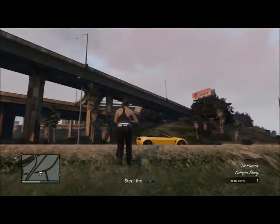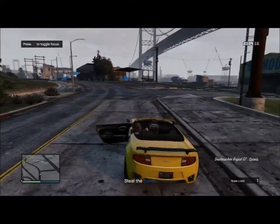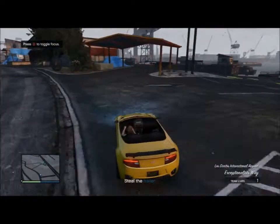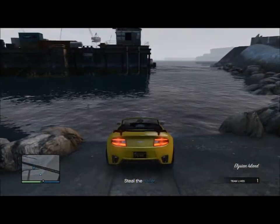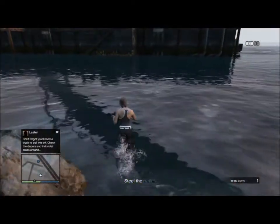So when I first got this mission, I was tempted to try to snipe the Meriwether guards from a distance, but I quickly discovered that some of these guards can be shot four times in the head with a sniper rifle and still survive. So I tried a different approach, what I like to call the amphibious assault.